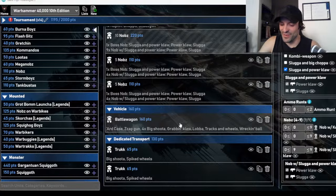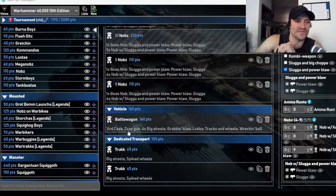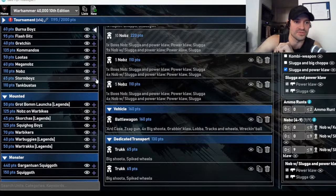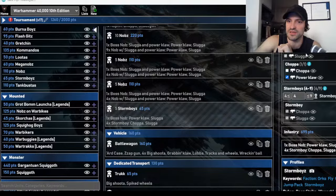Getting back to the Ork list — I've got 10 Nobz, 5 Nobz, 5 Nobz, a Battle Wagon, and now I need to be able to score points. I'm going to put in two units of Stormboyz, making sure they both have a Power Klaw. The list builder I'm using is called New Recruit — it's much better and more intuitive than other list builders out there, it's freaking awesome.